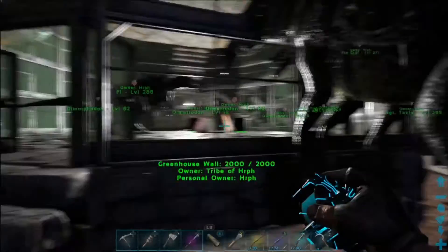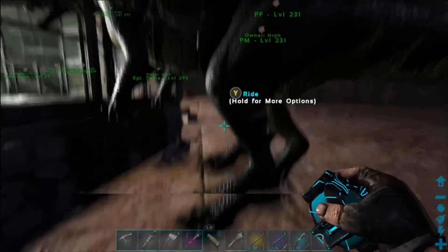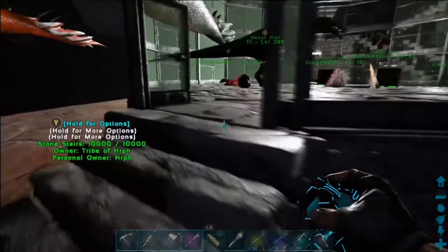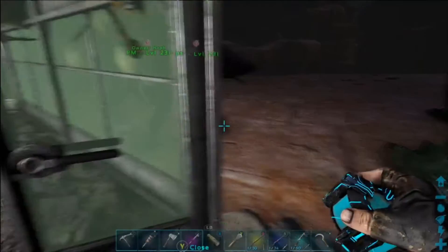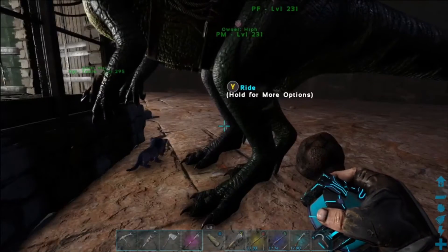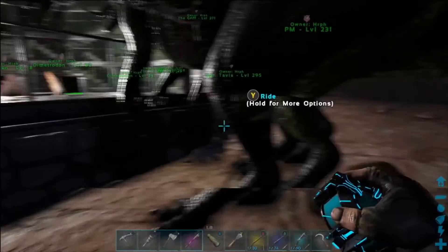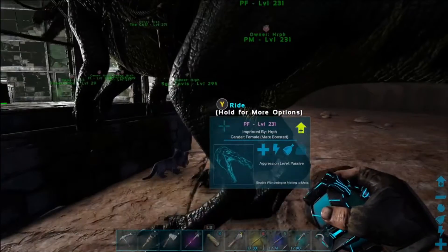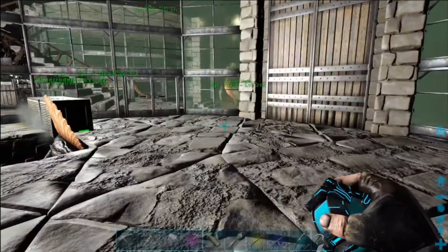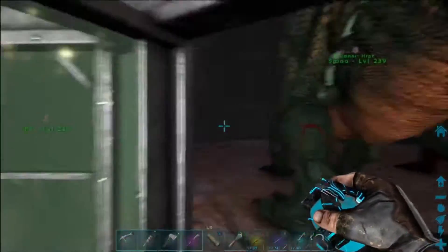So I've got these two breeding together going for mutations, and I've gone through probably three dozen — somewhere between two and three dozen eggs from these two. Every single one is a 231. We're specifically looking to stack mutations to do some caving.